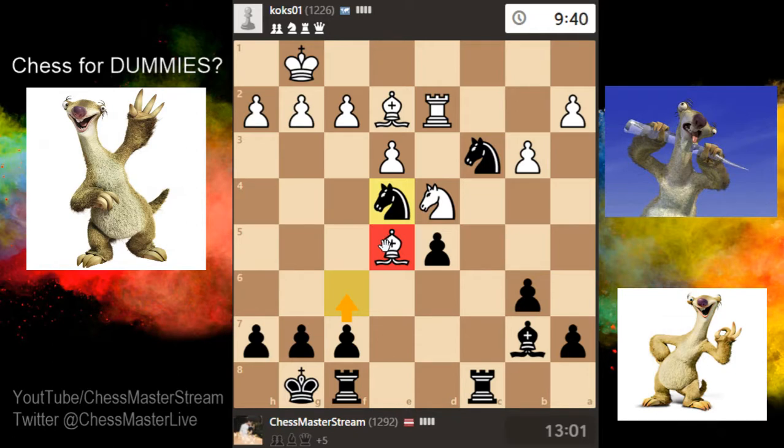The bishop doesn't really have many squares to go — it can just go back, or here — no, not here, blunder alert. So do I want to take this bishop now?